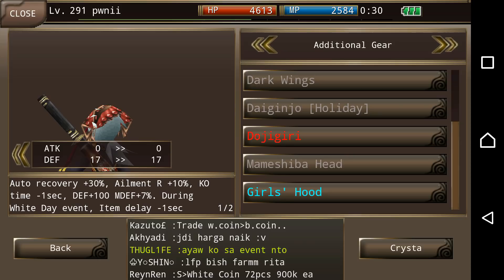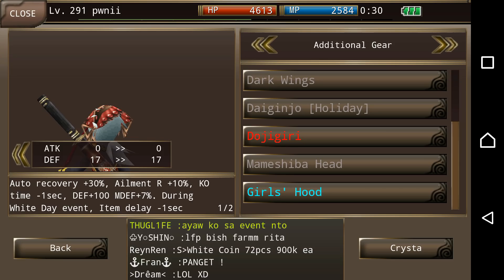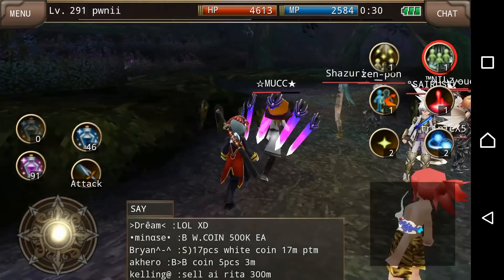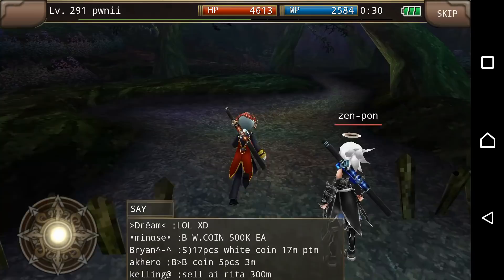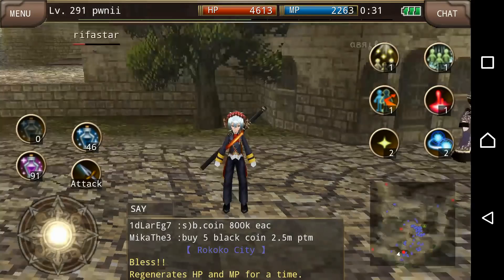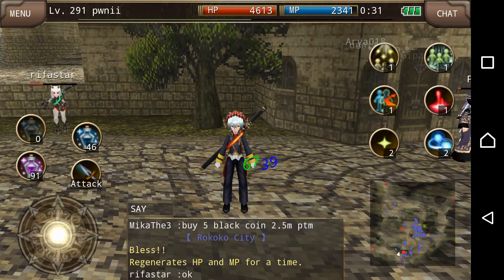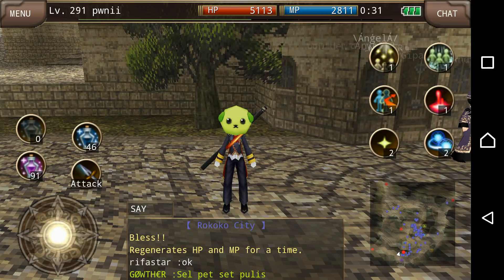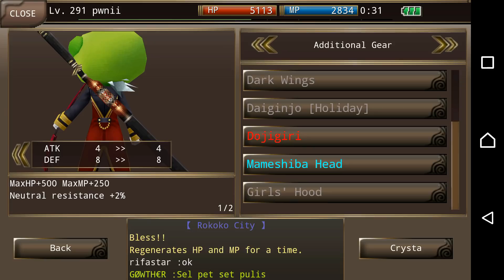The hood gives auto recovery 30%, ill min resist 10%, knockout minus one — pretty cool as a side set to do auto recovery. It's a little congested here so let's try to move out. Right now I'm gonna bless myself. Currently I'm at 39, 67 HP. After blessing, with mama shiba head we're at 38, 62 — it was 67 before. It definitely does help auto recovery. The more you have the more it helps, so if I had more HP or MP it'd be a lot different.